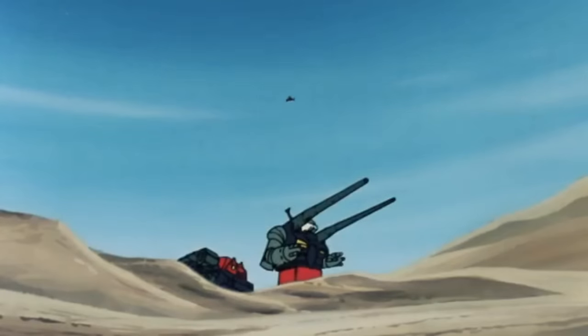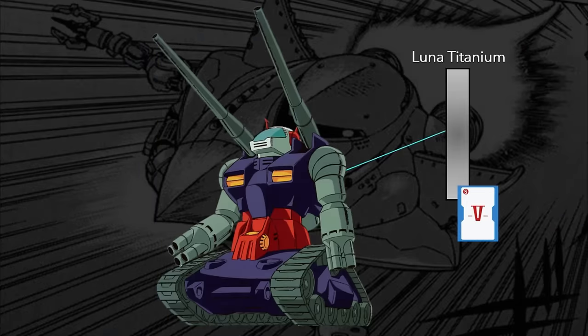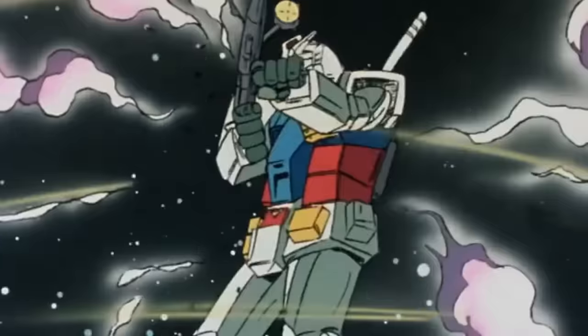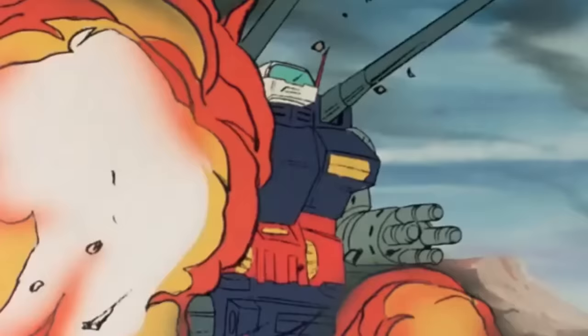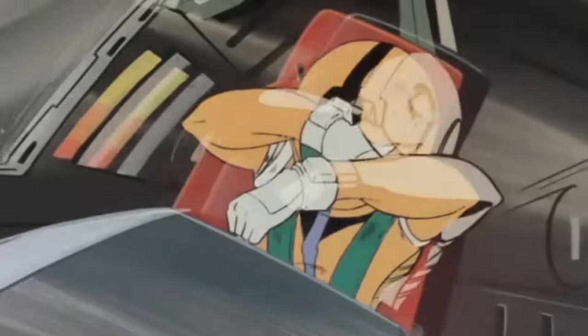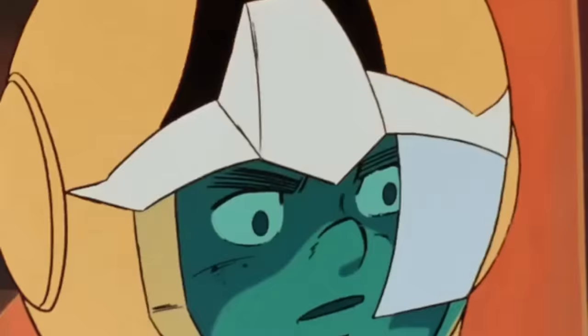The Core Fighter could either launch independently or dock during combat into the more capable Gun Tank. The second special feature was its armor frame, made of Luna Titanium — a top-secret material refined by the V Project engineers and the strongest alloy available at that time. This provided the Gun Tank with state-of-the-art defenses exceeding any existing tank, but also any Zeon mobile suit of the late UC-70s.